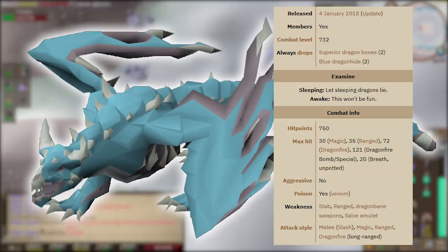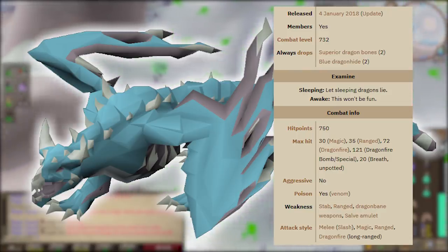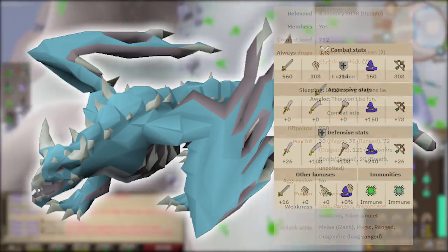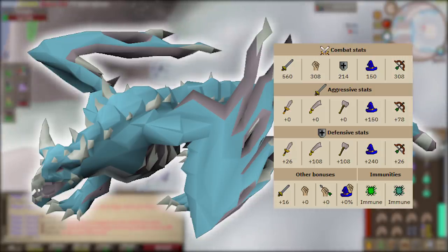The breath attacks deal 20 damage if you're not using an anti-fire potion. Vorkath is not aggressive — you have to walk up and poke the dragon to start the fight. Vorkath is poisonous, uses venom, and has a range of weaknesses: stab, ranged, dragon bane weapons, and the Salve Amulet. Vorkath attacks with melee, magic, ranged, and dragonfire. More specific stats: 560 attack, 308 strength, 214 defense, 150 magic, 308 range, with defensive bonuses of +26 stab, +108 slash/crush, +240 magic, and +26 range.